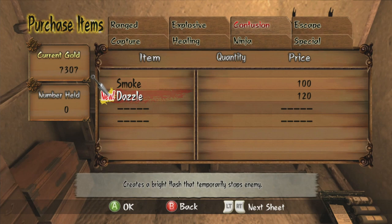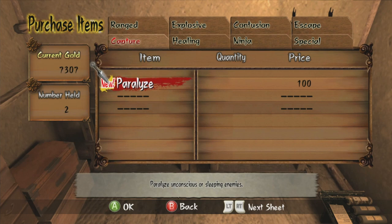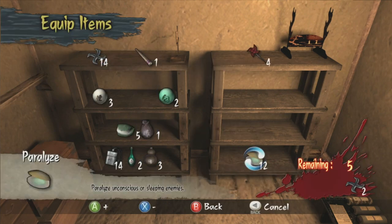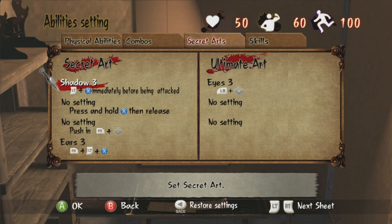There's also 'Dazzle' which creates a bright flash that temporarily stops an enemy - blinding them. We can buy those, and there's paralyze which knocks out unconscious or sleeping enemies. We have a little bit of cash so let's buy some of those. We don't need any healing - we can only get colored rice, which I can't think of any instance where that's actually useful. We'll take some paralyze as well; not sure if we throw it or what.